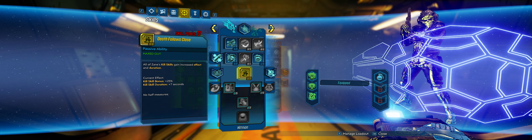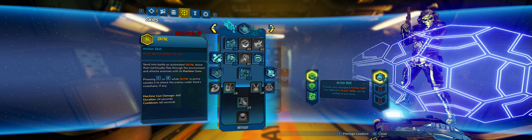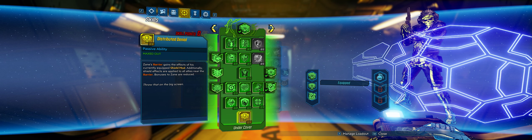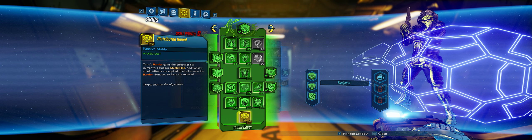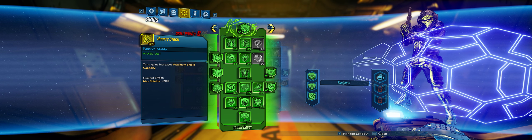That's it for the loadout. We're going to be spamming grenades, and because we're wearing the Big Boom Blaster and because we've gone all the way down to Distributed Denial, our shield is going to basically give us infinite grenades. They talk about infinite grenade Moze — well, this is infinite grenade Zane. That's it for the build portion.